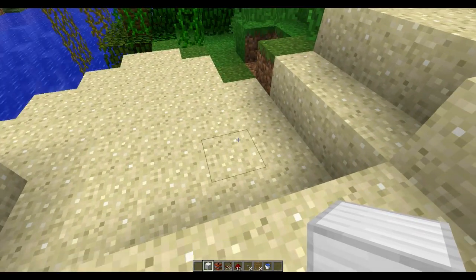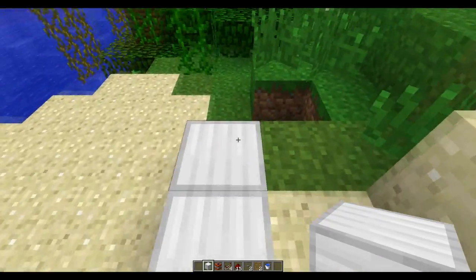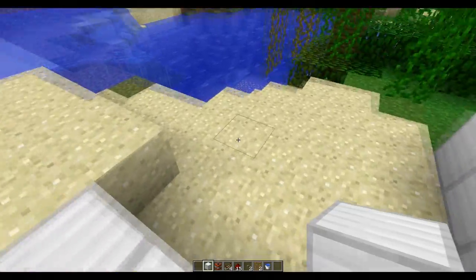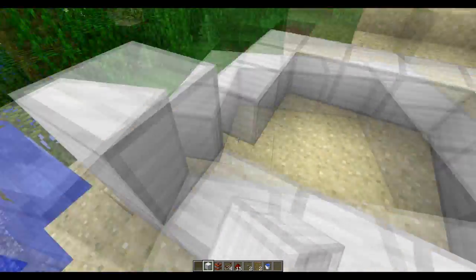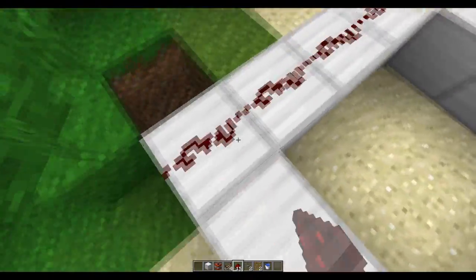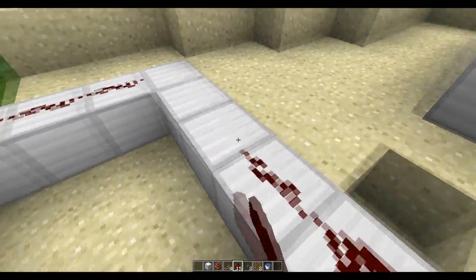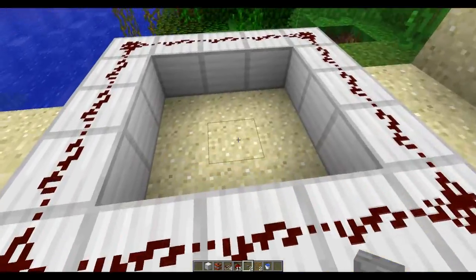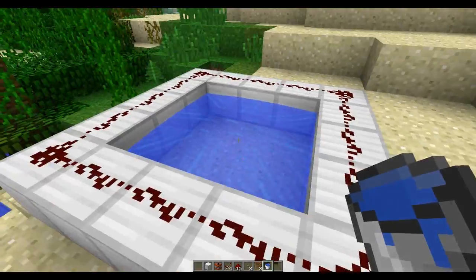So this is how to make it. Start by putting 5 blocks like that. Then put redstone all around it, and a button here. The next step is to put water here in the middle of these blocks.